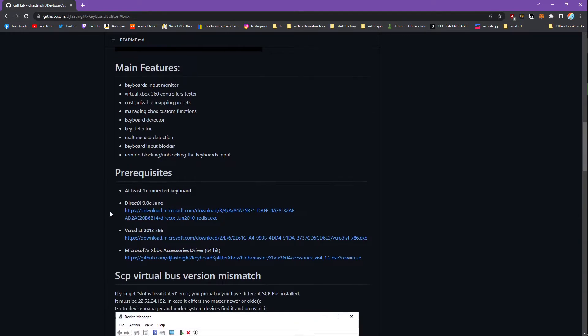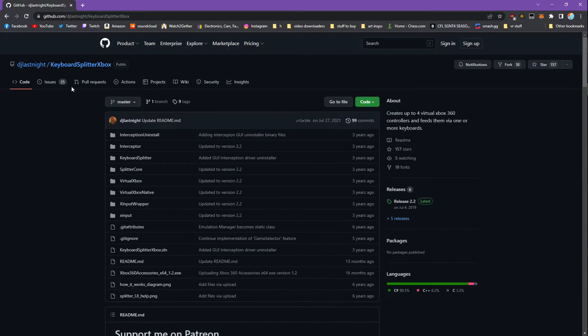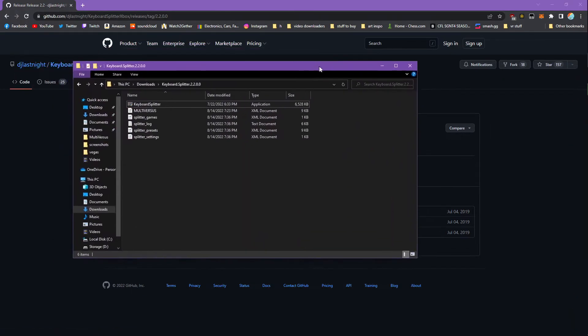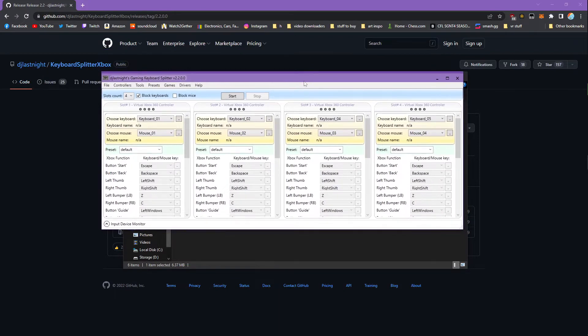Installing this is pretty simple — it's got the prerequisites right here: DirectX, VC Redist, all this stuff. And then the Xbox Accessories driver. Pretty straightforward, just click the links and install them. I'm not going to go through that right now. Once you go up to the releases tab, this is where you'll download the zip file. Once you have that extracted, this is what it's going to look like. The first time you open it, it's also going to prompt you to install a few different drivers that are included. You can just go ahead and set those up and then everything should work right out of the box.